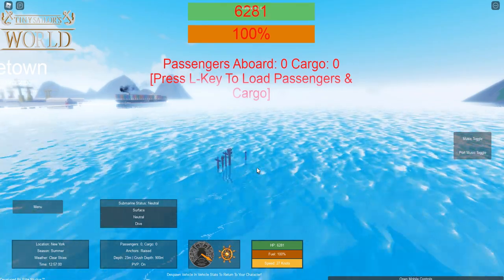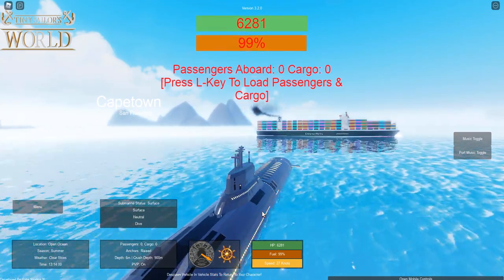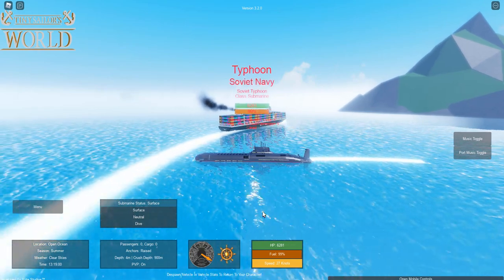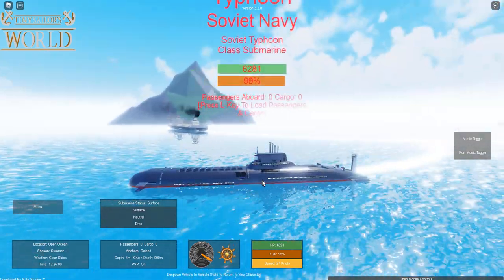Let's go ahead and fire — there we go! I think we just fired. Oh yes we have — you've just been struck! Now you can see the actual size comparison between the Ever Given and the Typhoon. The Typhoon is quite a large submarine, as you can see.